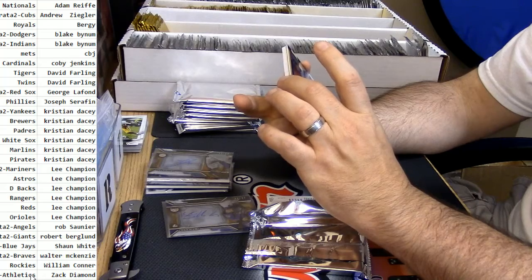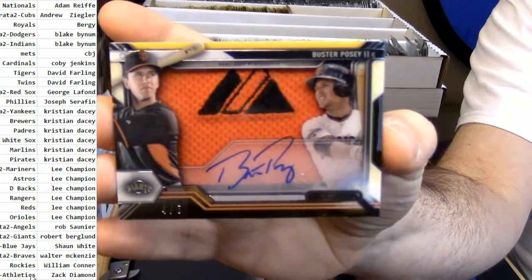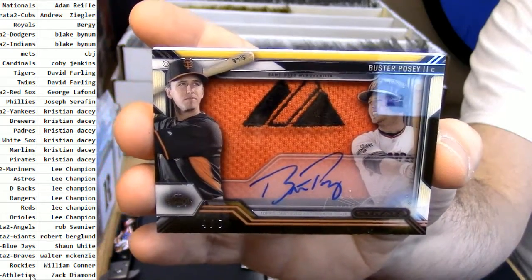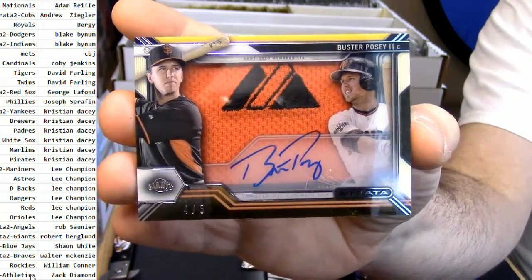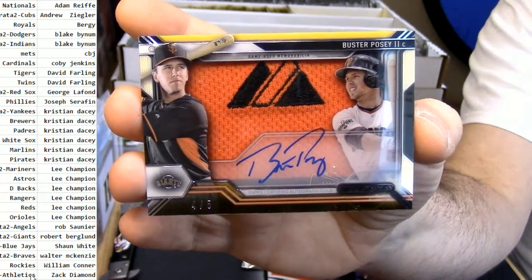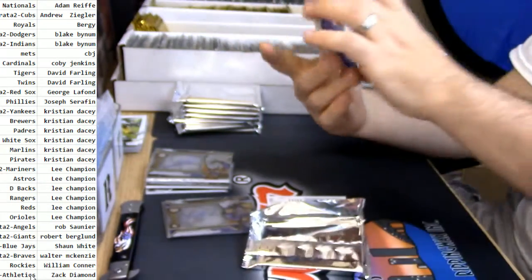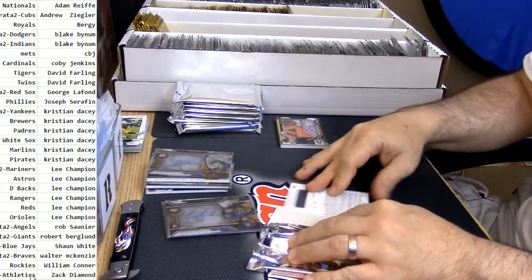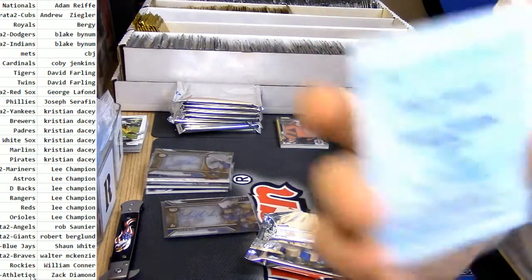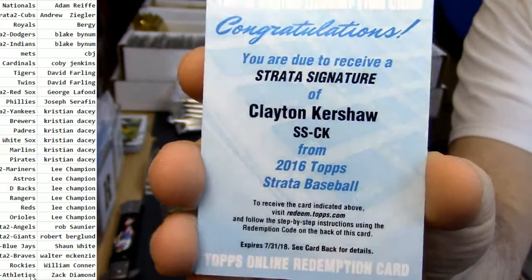Four out of five — four out of five — for the Giants: Buster Posey. That is disgusting. That's a good card. Four out of five — just nasty. A little Clayton Kershaw action too. That was a very nice box, very nice box in general.